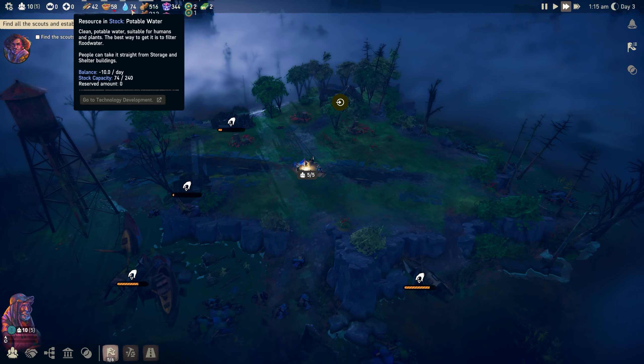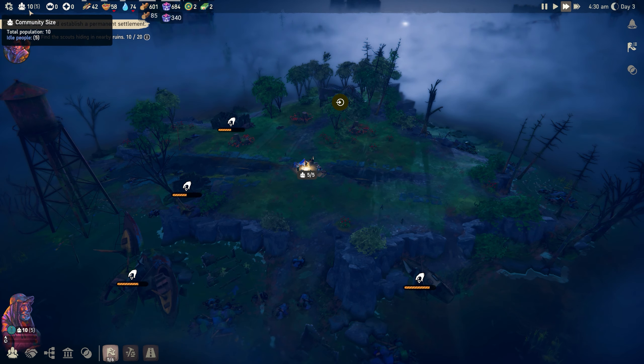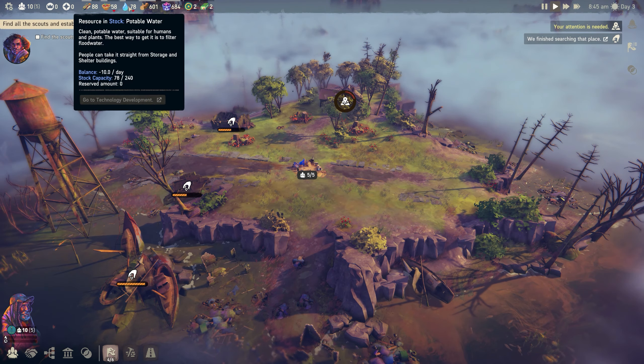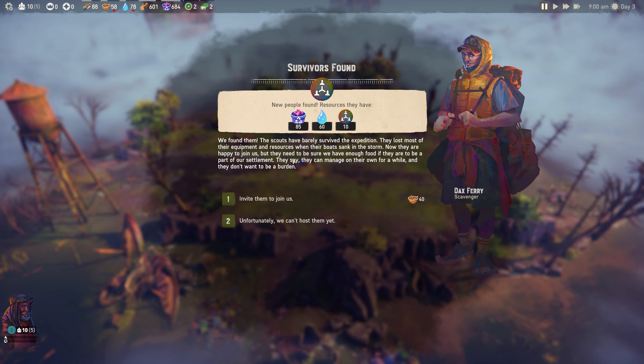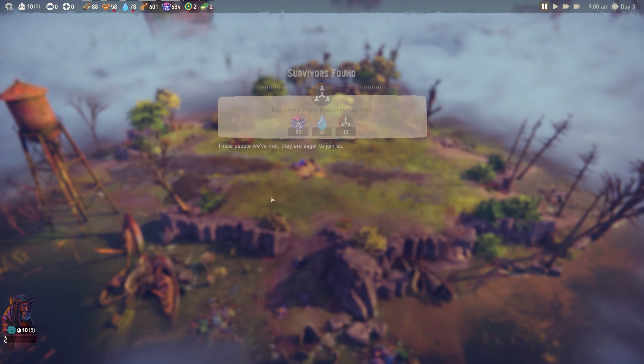We can see we're consuming 10 water per day and 20 food per day for 10 people - two food and one water per person. We found the scouts. They've barely survived - they lost most equipment when their boats sank in a storm. They're happy to join us but need assurance we have enough food. We needed 40 food to invite them, and we have it, so let's do it.